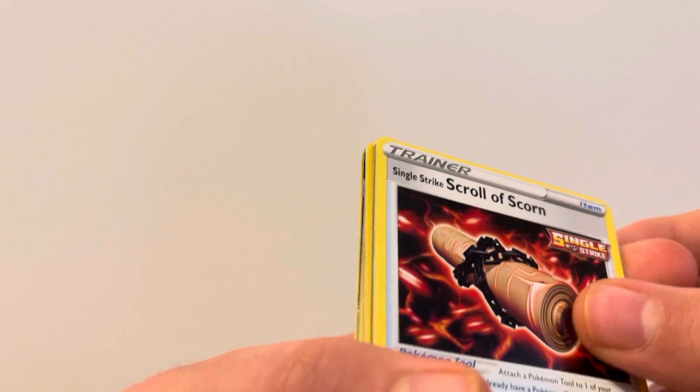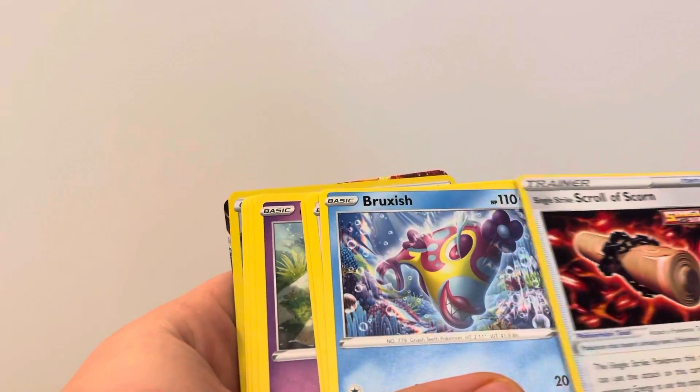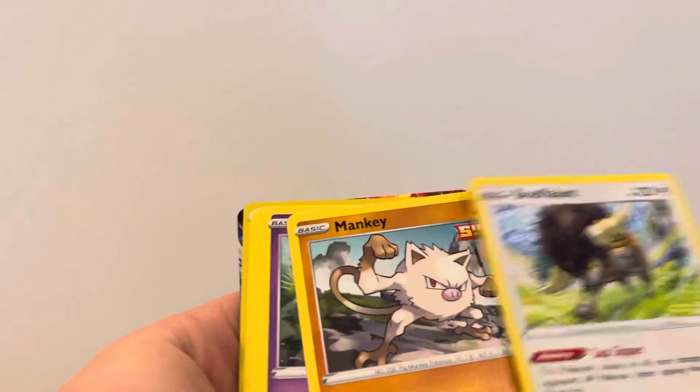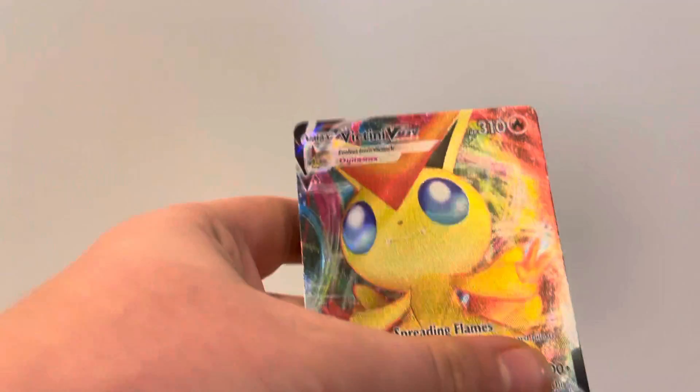Preferably an Urshifu Rapid Strike or Single Strike. Single Strike Scroll of Scorn — Lightning Energy, Single Strike Scroll of Scorn, Bruxish, Buffalant, Mankey, Galarian Slowpoke, Fomantis, Remoraid, Cubones, Rapid Strike Energy — and a Victini VMAX Full Art card!